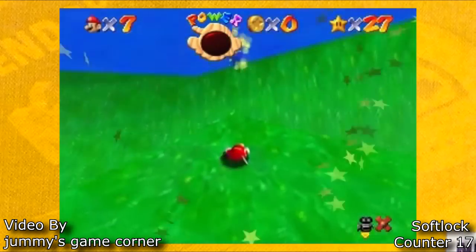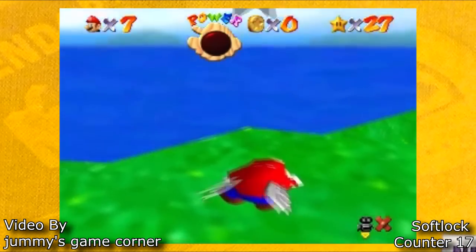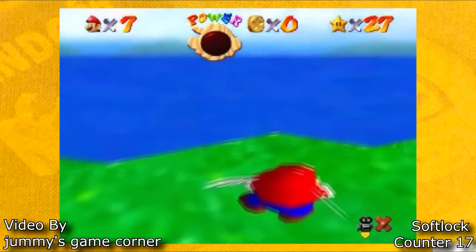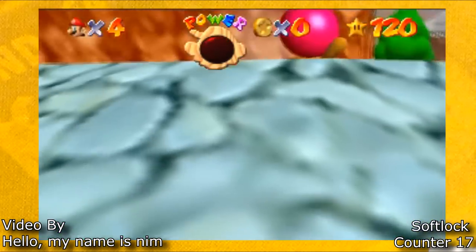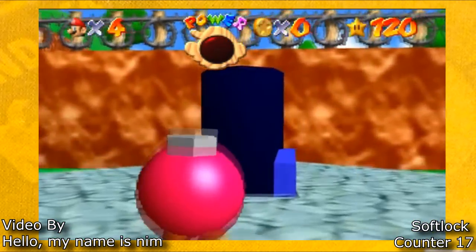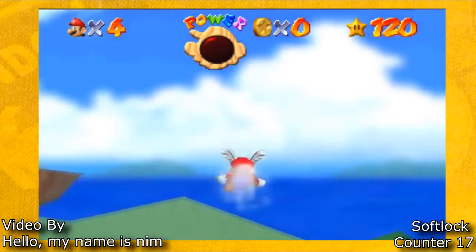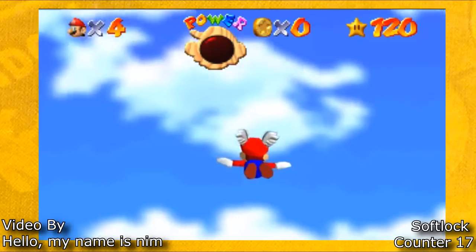This happens when your character dies and breaks a star box at the same time. This first one has two variations — you can also do this with the Zombie Glitch. The Zombie Glitch allows you to fly in the air when you're dead, and you will die the second you touch the ground.